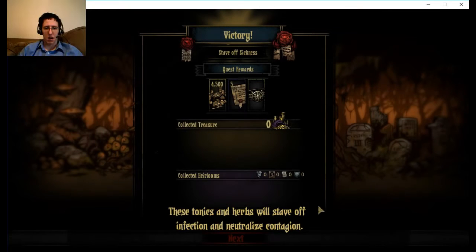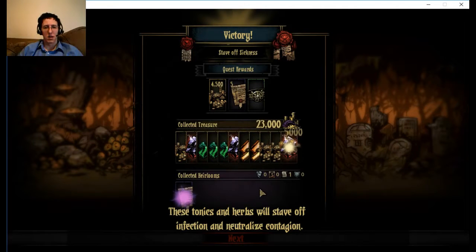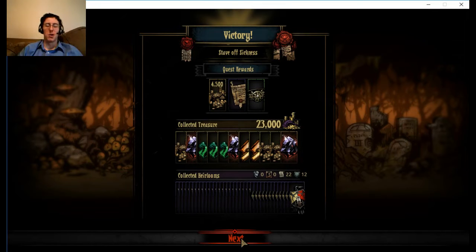These tonics and herbs will stave off infection and neutralize contagion. Alright everyone, I'm back. Made it through. It was a rough fight near the end - nearly lost a couple of people, and everyone's not doing so good on stress. Made a ton of gold on this quest though.